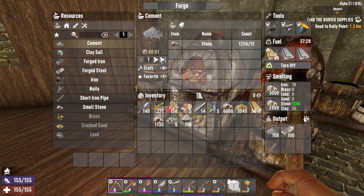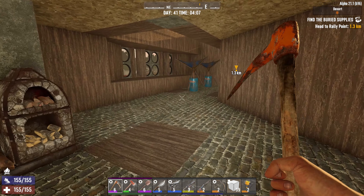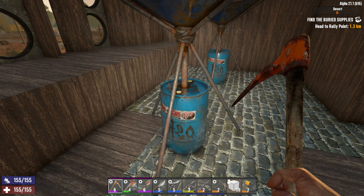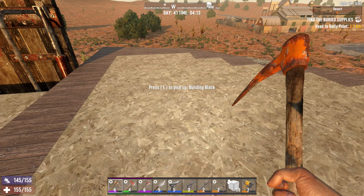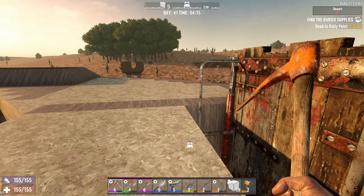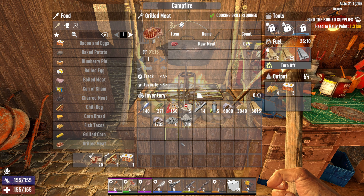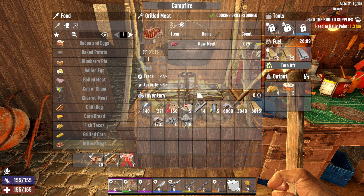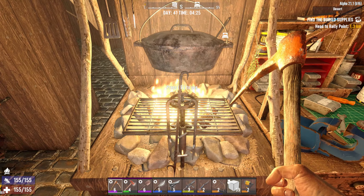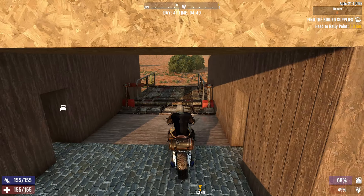We have morning. Let me show you what I have done during the night. A couple more forged steel. I moved the dew collectors in here and they are collecting, so we know it works. I started to think about where to put a hole in the roof, but first I'd like to make the sloped roof going up to the drawbridge. I am making some good food inside the campfire — fish tacos, bacon and eggs, one chili dog, and a whole bunch of grilled meat. We need to stop eating canned food out in the wild and bring it home. Let's get over to the buried supplies and finish that quest.